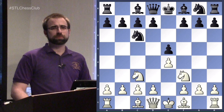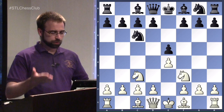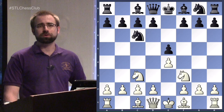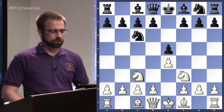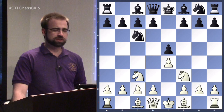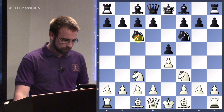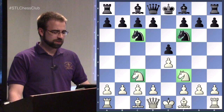This is a move that a lot of beginners kind of find on their own. When you just know opening principles but don't really know theory, it's something you might just come up with. You don't see it a whole lot at the top level because Black can really equalize the game in several lines rather comfortably. Almost universally, Black will play Knight to F6 — and so here you have it, the Four Knights.